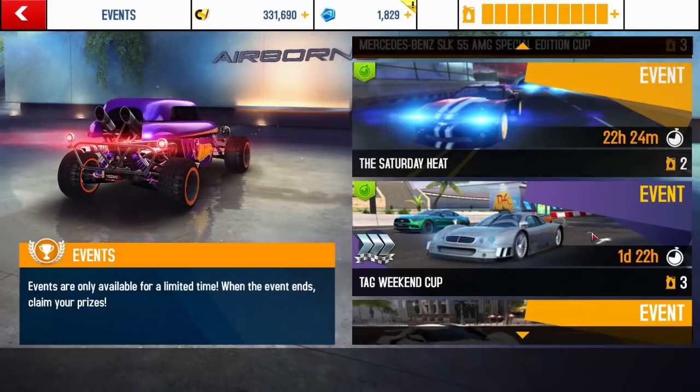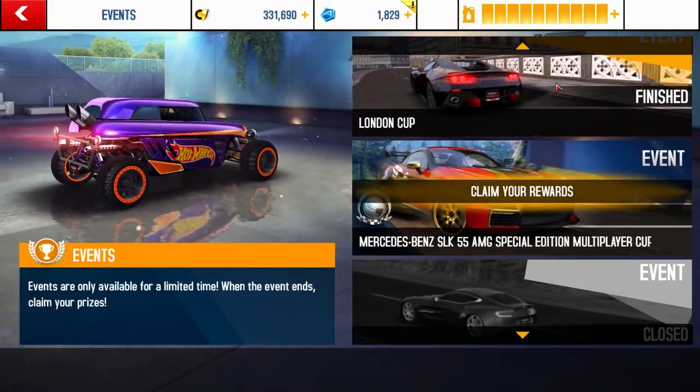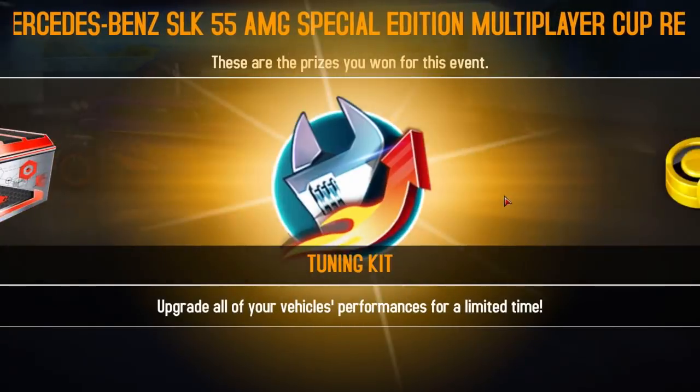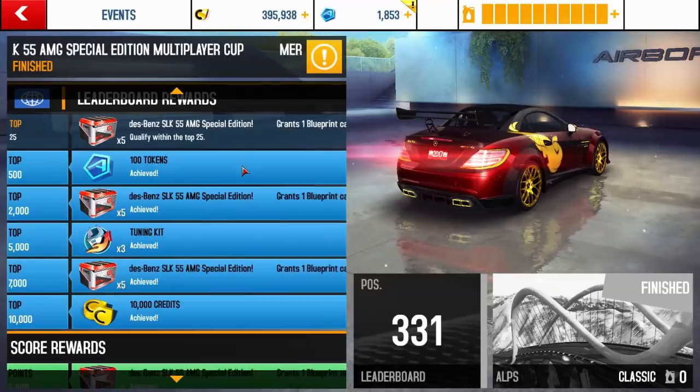I never thought this day would come. Today I am finally going to be assembling the Mercedes-Benz SLK 55 AMG Special Edition. When this car came out and there was nearly 13,000 tokens, I thought there's no way I'm ever going to get this car. And then when it turned into blueprints, I did not think I would ever get it either.